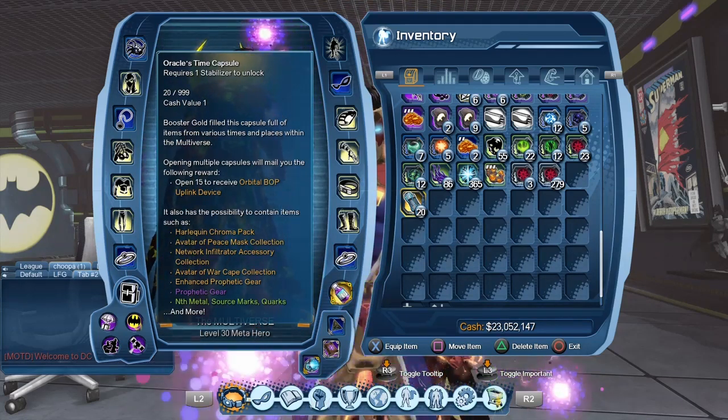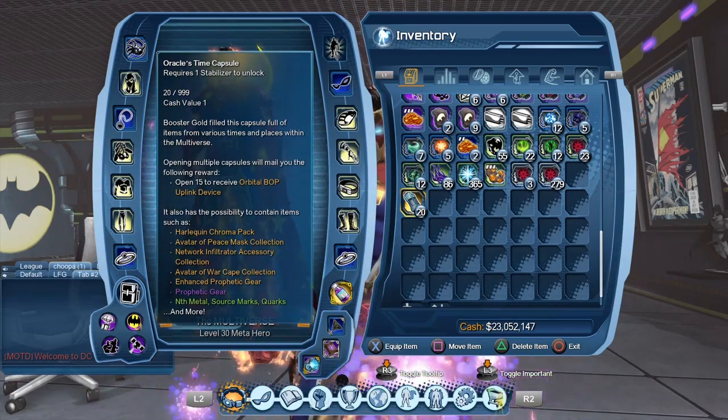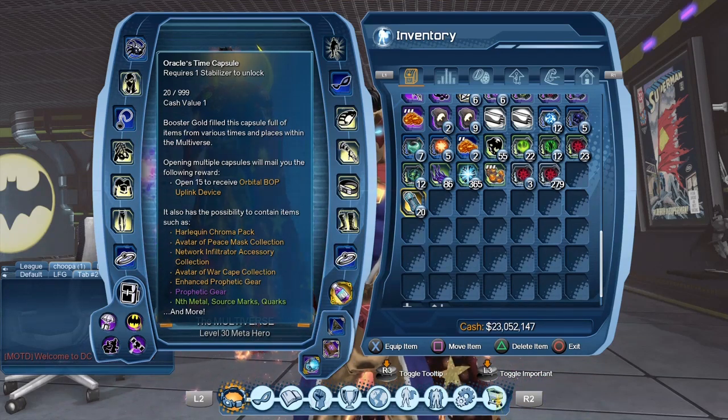The Enhanced version of the Prophetic Gear is a reactive set of gear, so it should basically shine brighter when you enter combat. When I manage to complete the gear I'll make a video about it and try to show it. And of course you also get a bunch of stuff like Ant Metal, Source Marks, Quarks, and more.